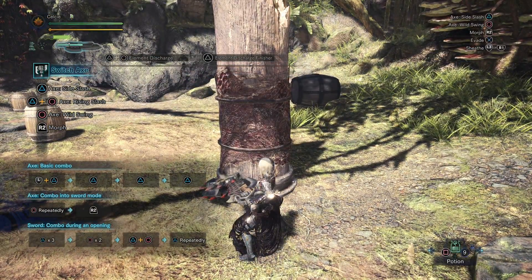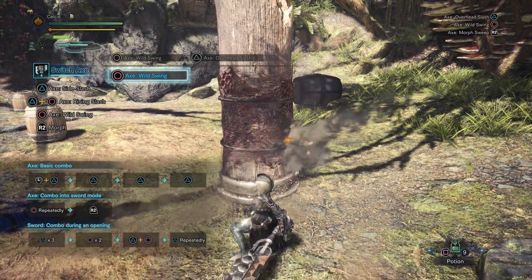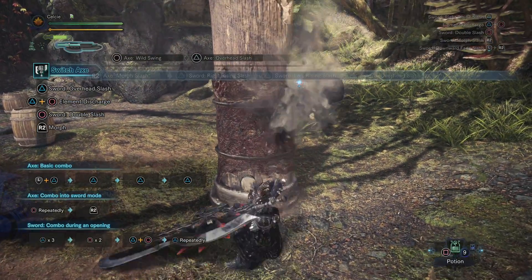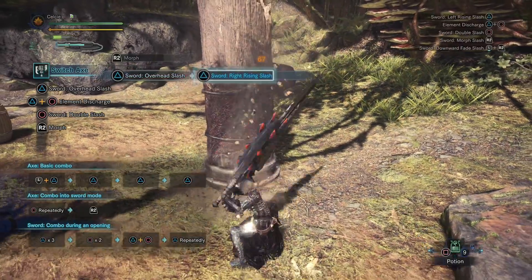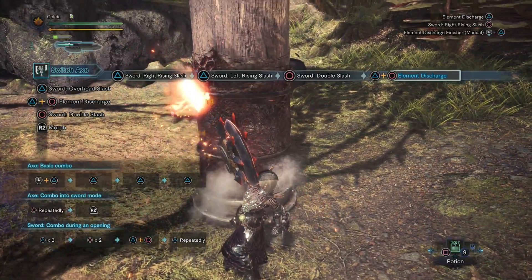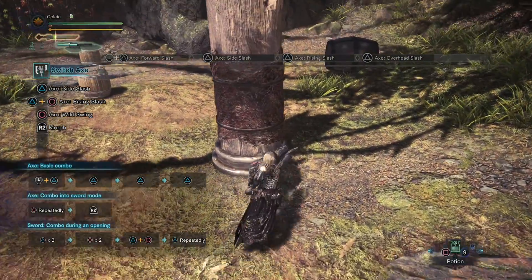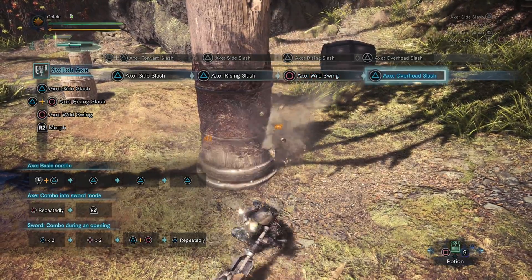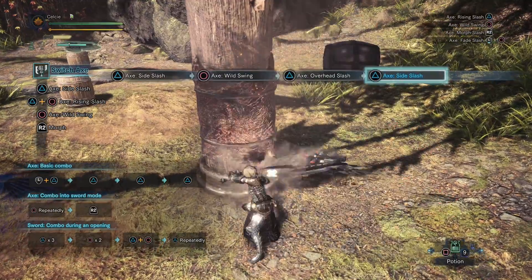Let's get to some of my favorite combos. Circle, circle into triangle in axe form is a really nice one — two wild swings into a big overhead — and you can hit R2 immediately to get right into sword mode. One of the main listed combos that's very useful is triple triangle into double circle and then into your elemental discharge. It's a very fast combo chain that deals quite a bit of damage. The more you play around with the Switch Axe, the more you'll learn when to use transitions, since this weapon chains things together so smoothly.